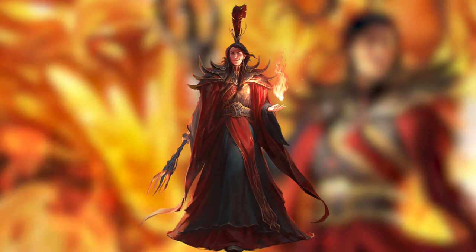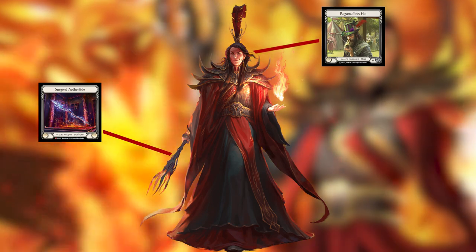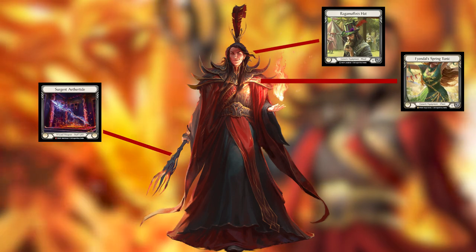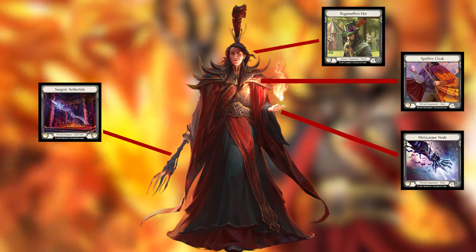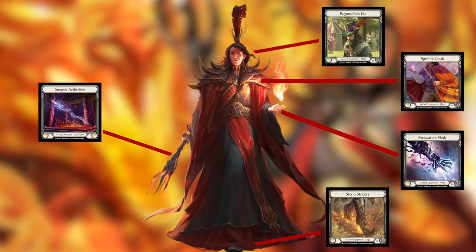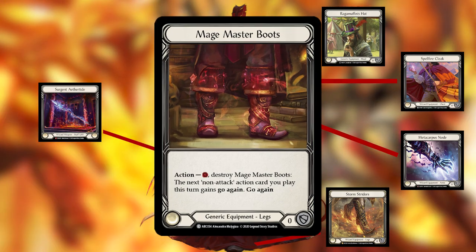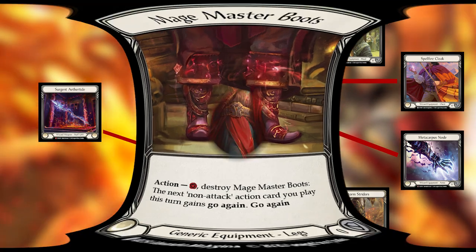Spoiler alert, it works. Here's the equipment we need. Obviously we are running Surgeon Aethertide, and we also want Ragamuffin's Hat for the endgame combos. Tunic is for longer matchups, Spellfire Cloak is for shorter matchups, Metakarpus Node is for everything because it's basically Crucible of Aetherweave on our kill turns, and Stormstriders because they're the best. If you don't have Stormstriders, play Mage Master Boots and stack two spells or a large red spell plus a large attack to push damage.